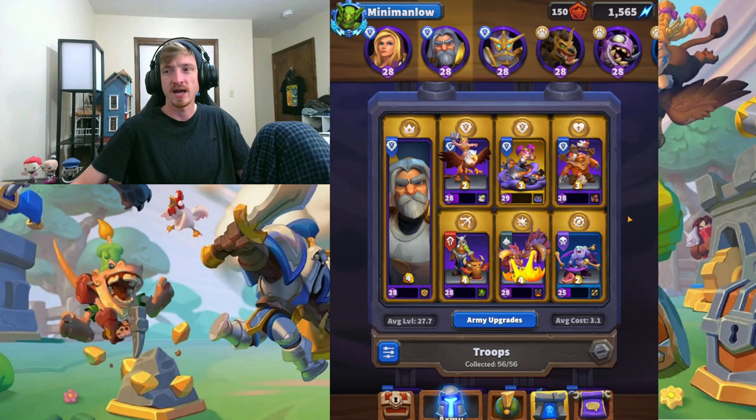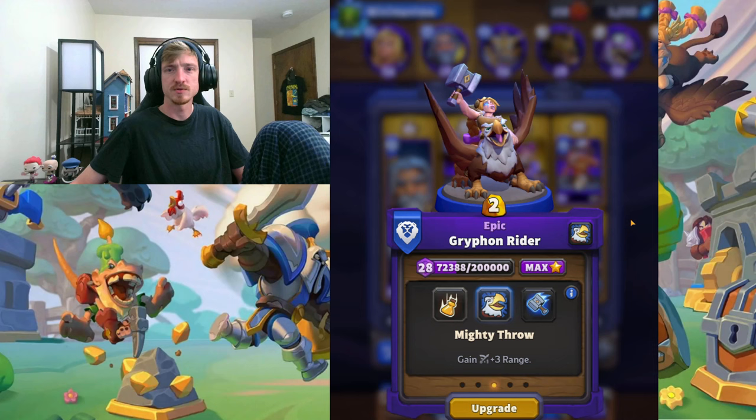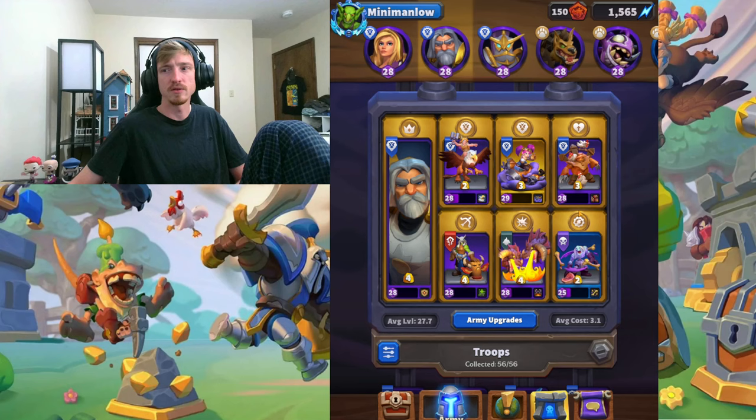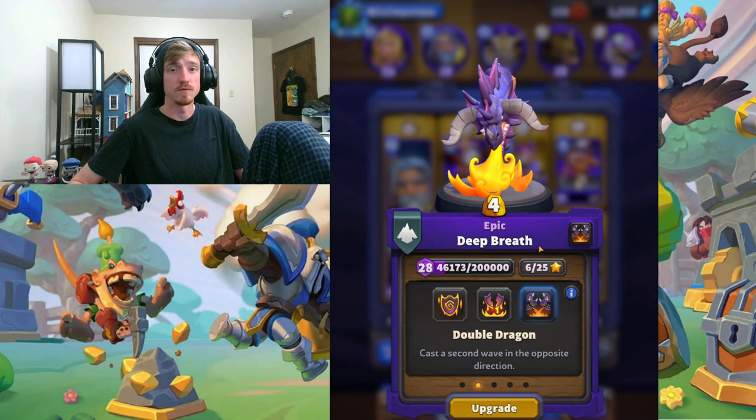Then you've got Safe Pilot and Griffin Rider for support, to help back up your tanks and make sure the Dragon Tower is killing everything it needs to, while using your Harvest Golem and Ghoul to contest chests in the middle of the map, or the sides, depending on what map you're on.